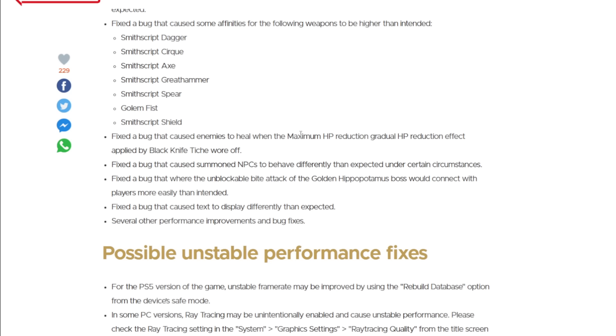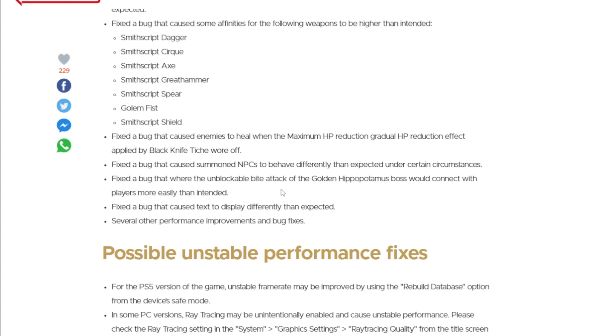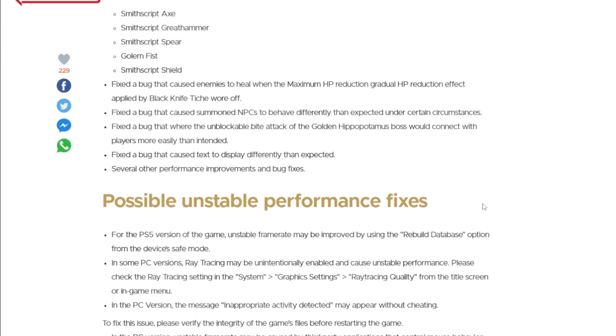There are some Black Knife Tiche changes, which aren't too huge. And just generally another selection of bug fixes that aren't too huge, though the Golden Hippopotamus's hitbox being adjusted a little bit is also nice.